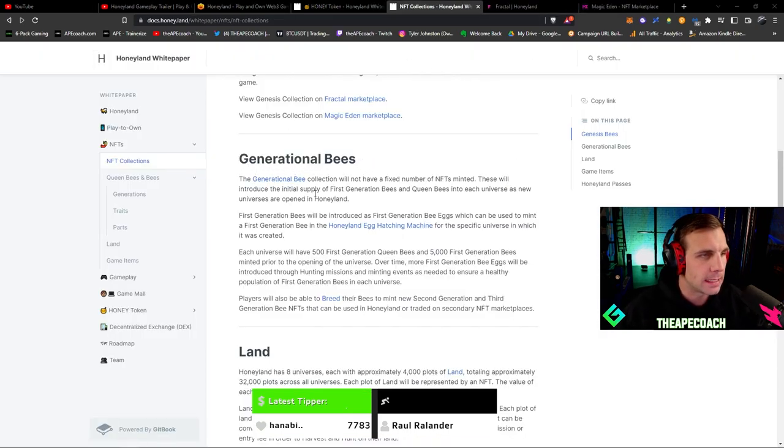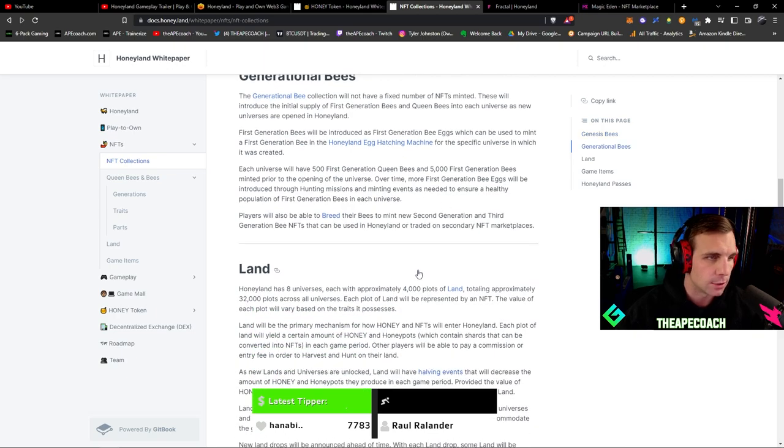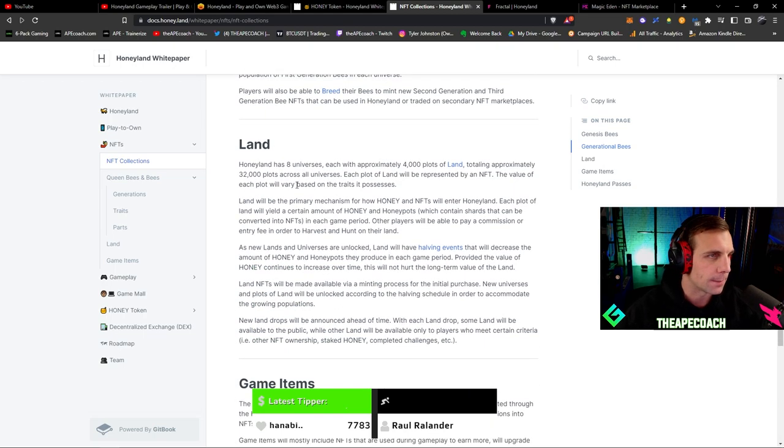After Genesis bees, the next tier is generational bees. First generation bees will be introduced as first generation bee eggs, which can be used to mint a first generation bee in the hatching machine. Each universe will have 500 first generation queen bees and 5,000 first generation bees. Over time, more first generation bee eggs will be introduced through hunting missions and minting events to ensure a healthy population. Players will also be able to breed their bees to mint second and third generation bee NFTs.